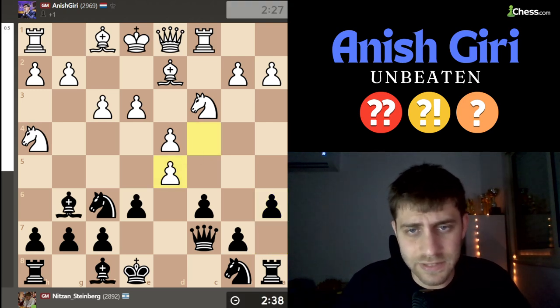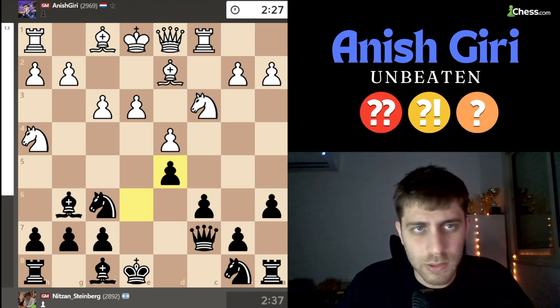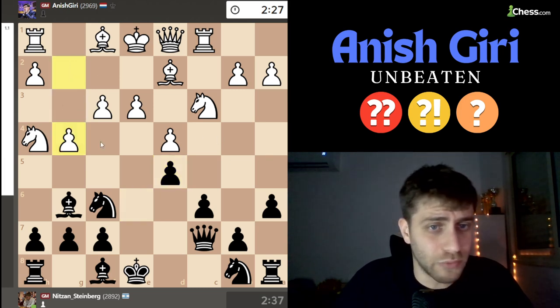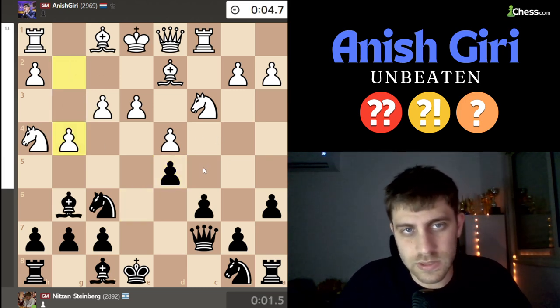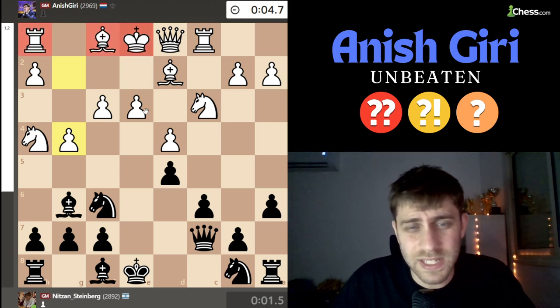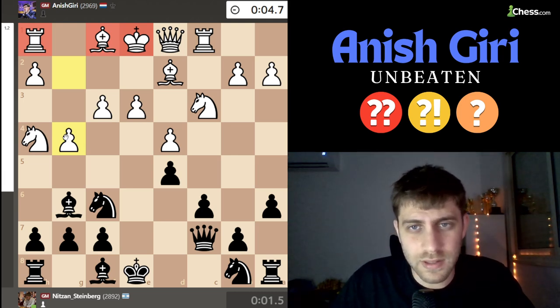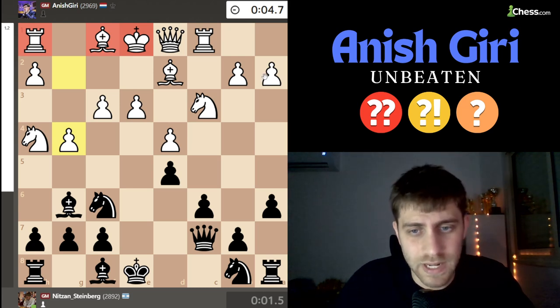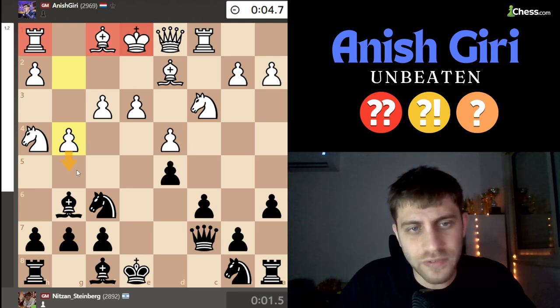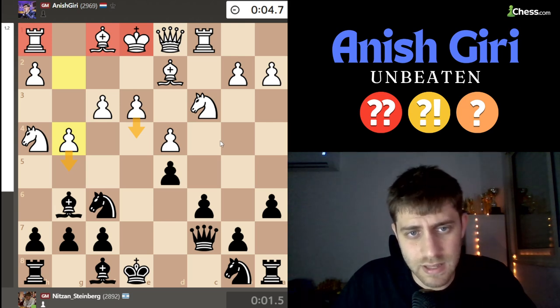Now c takes d5, e takes d5, and this was apparently a little bit of a mistake. The solution here for white is to play g4 — something very strange, because the bishop is not developed, the rook didn't develop, and the king is in the center, so it's not easy to play a move like g4 when you know that long castle will not happen. But g4 is very strong because g5 and e4 will come next. I of course didn't understand it during the game.